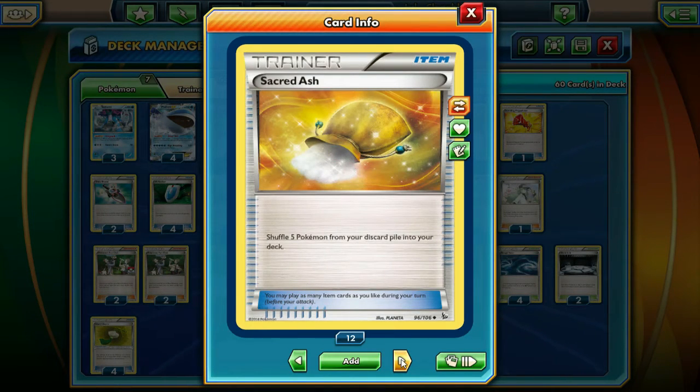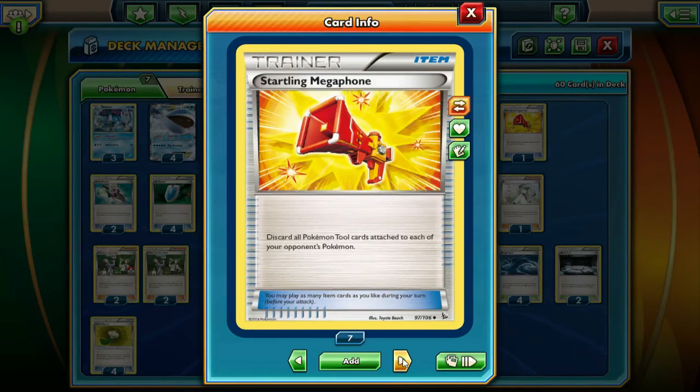We're running 1 Sacred Ash just to help get back our Pokemon. Occasionally your Pokemon die - it happens. Sacred Ash is one of those cards where if you're running low on Pokemon, it's really good to draw into. Then we're running 1 Megaphone, which basically just stops Garbodor. A lot of decks are probably going to start running Garbodor, because a lot of people at Nationals didn't really have Safeguard outs, so they couldn't get around Suicune and Sigilyph. I have a feeling Garbodor is going to start coming back, so Megaphone is going to be good again.